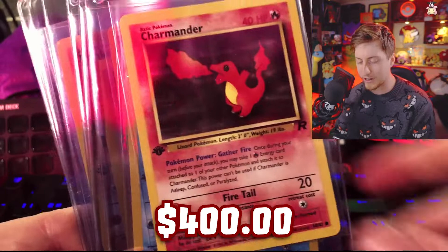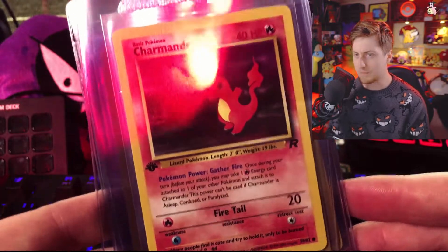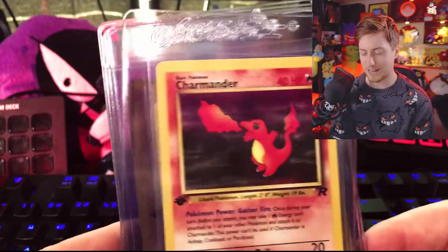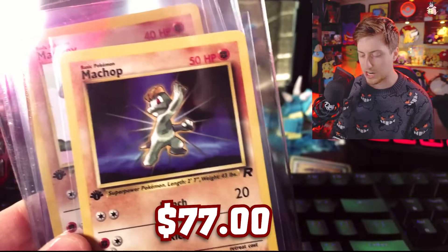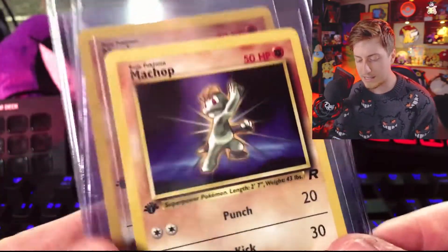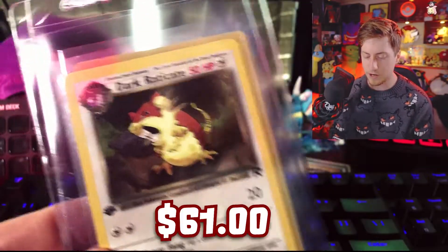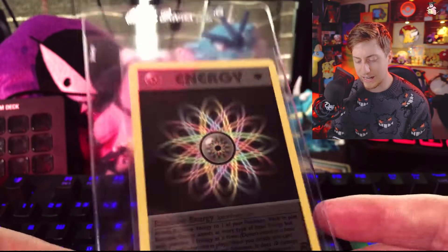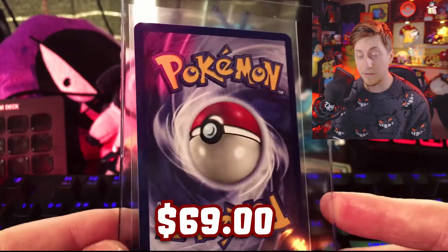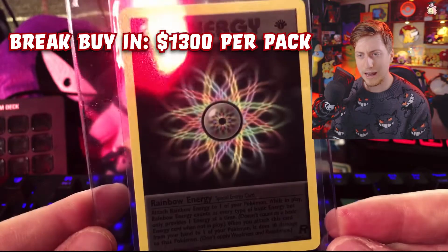Charmander — another heavy hitter, definitely one of the three everyone wants from the set. I only pulled one, which makes me a little sad, but I'll take at least one. Psyduck, Slowpoke, Machop, Mankey, Dark Raticate. And I got a non-foil Rainbow Energy, which is okay because even a non-foil sells for a decent amount — but the foil sells for quite a bit more. I obviously would have liked it to be foil, but I'll take a non-holo.